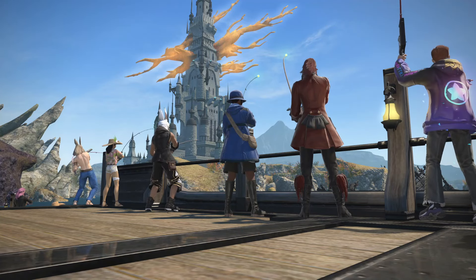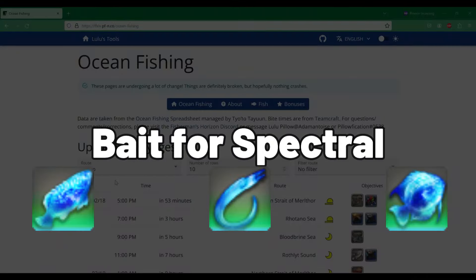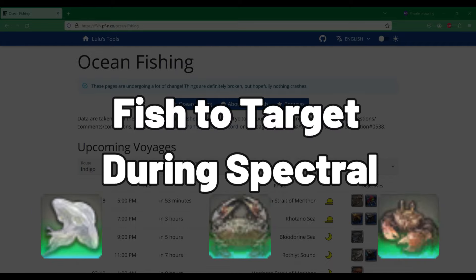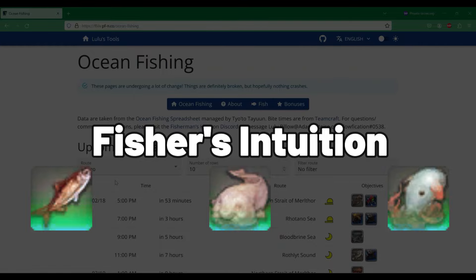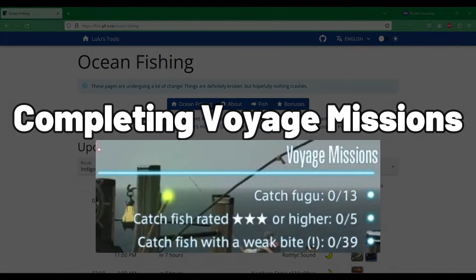When Ocean Fishing for points, we're going to be using Lulu's tools to determine a few things: what bait to use to get a spectral current, what fish to target during a spectral, what bait to use if we get Fisher's Intuition, and what fish will help us with our voyage missions.